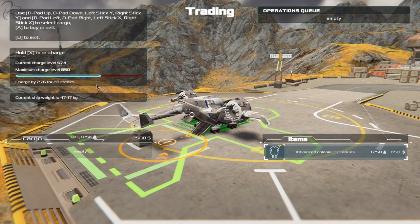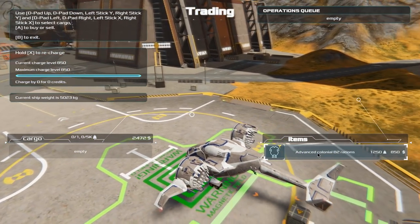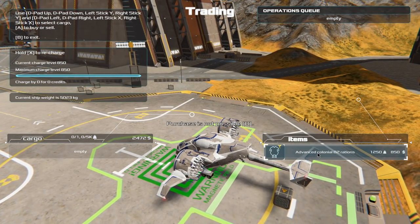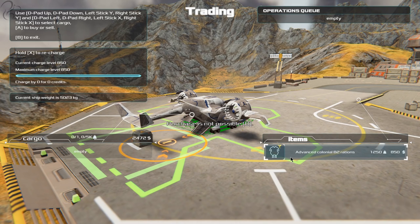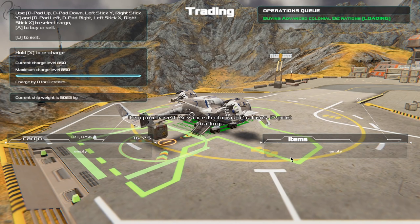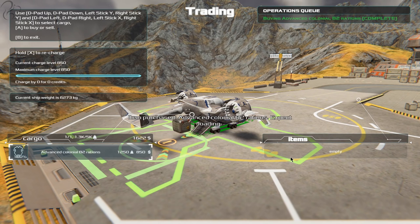Apart from that, it's great. This is your fueling sensor — if you hold X down, it charges you and your money comes down. So we've got advanced colonial rations — 1,250 kilos for $850. We press A and you can see it being loaded in the back. It takes a little bit of time, connects, and it tells you what you bought it for and how much your money's gone down. It says load complete, been secured. Close the shop with B. I'm just using an Xbox controller, by the way — I think you can hook this up to a HOTAS, I haven't tried that yet.